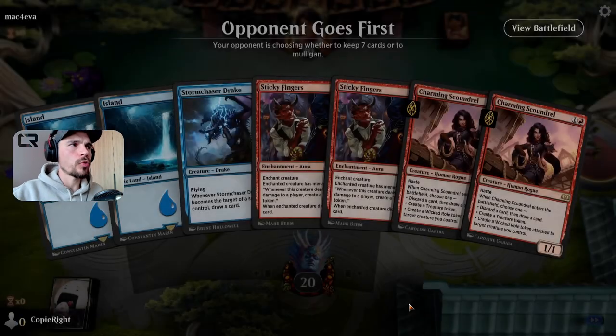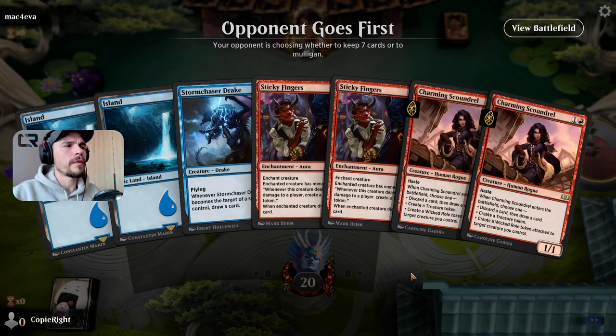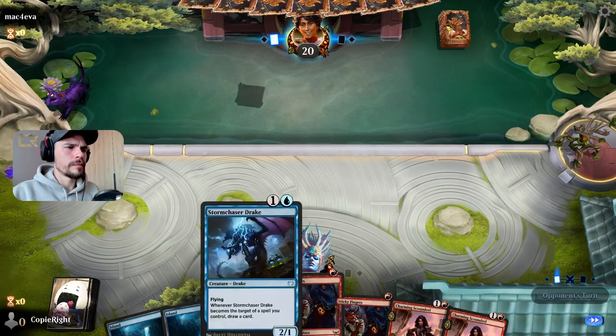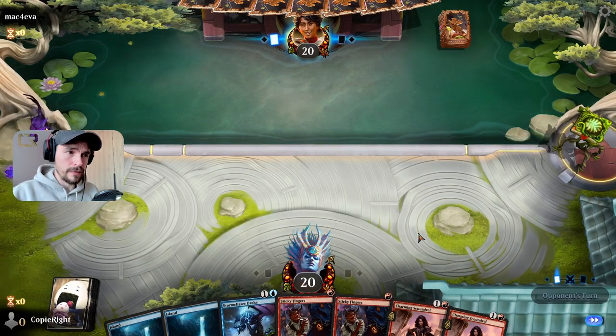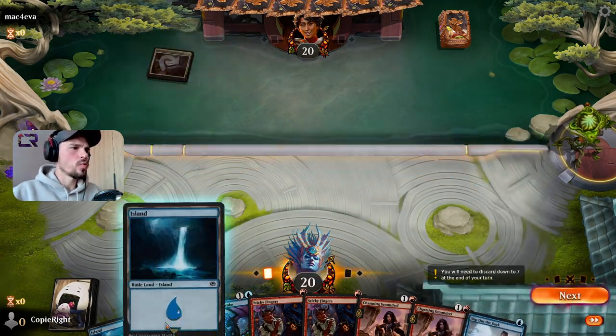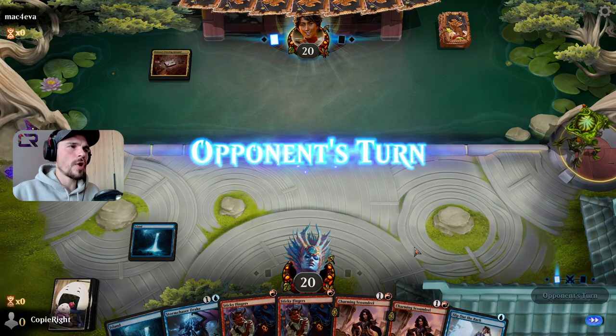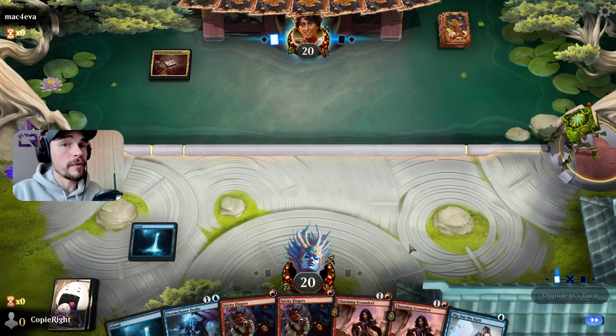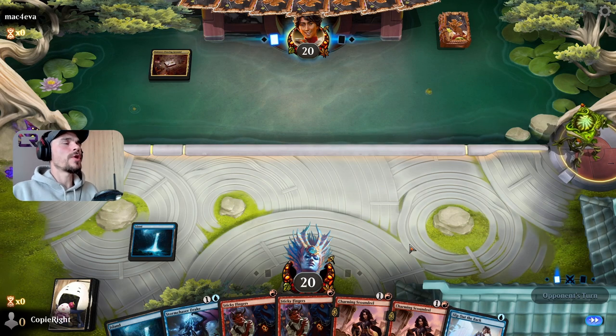Let's hope this opponent doesn't kill me on turn 3 instantly. A few moments later — I can live with it. Can play the drake. Let's see if we draw a red source; our deck is mainly red. My opponent plays a triumph, so we are not going to be dead on turn 3. This is already very good. Very nice.